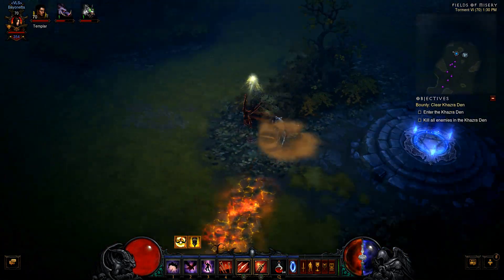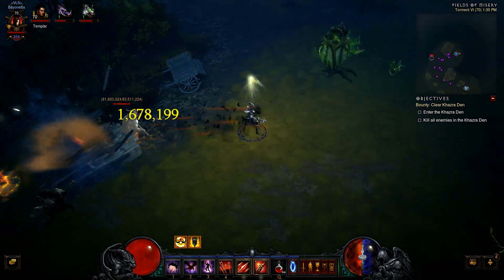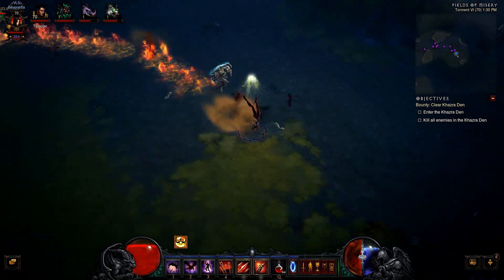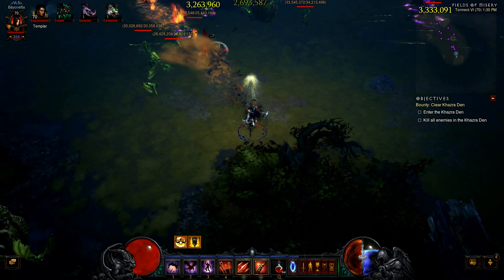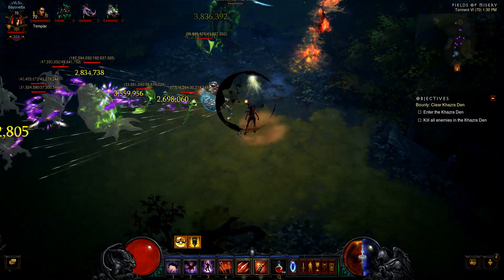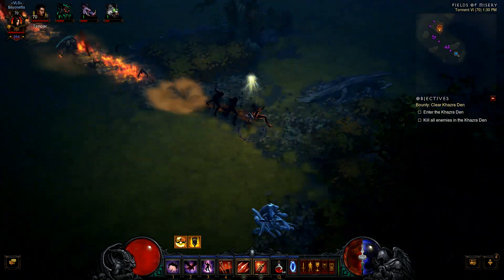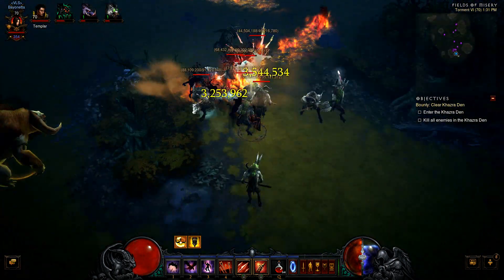So every enemy out here in the Fields of Misery right now, I don't need to kill them. I'm just running around vault-spamming, and I'm using the multi-shot suppressive fire — the one that generates disc when you shoot guys. If you keep this up you basically vault forever: vault, vault, vault, vault all day.